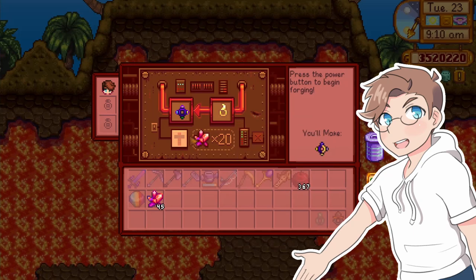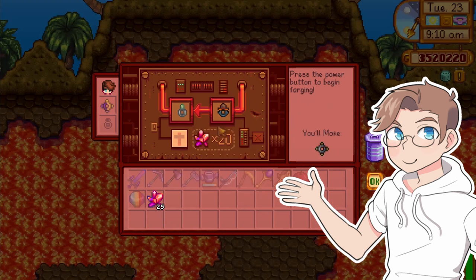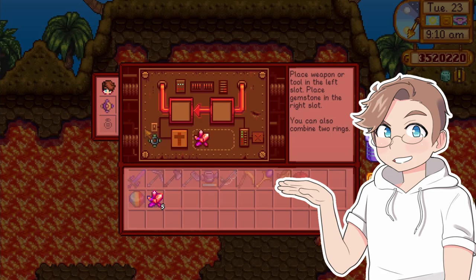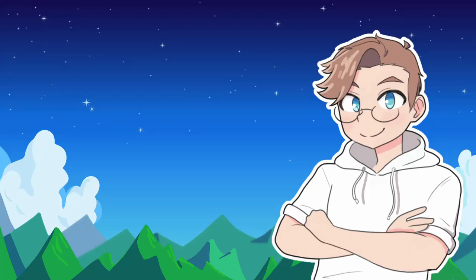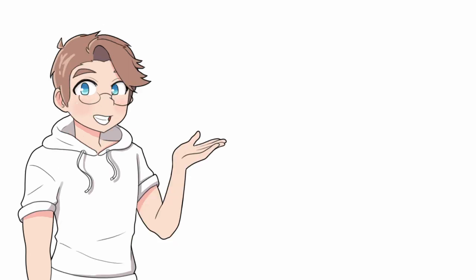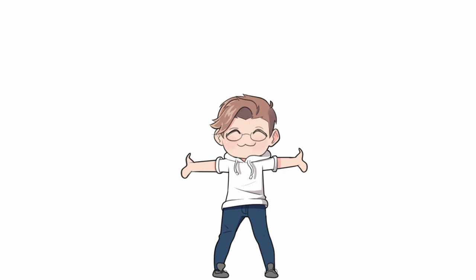In my main game, I combined the iridium band and the lucky ring for my first ring slot. In the second, I use a burglar ring combined with a crab shell ring. Let me know what you think in the comments — do you agree with this ranking? Have you found better uses for these rings that I didn't mention? Are there any rings that are crazy overpowered when you put them together? I'd love to hear your feedback. Here are a couple other of my storytime videos if you'd like to watch those, and I will see you in the next one.